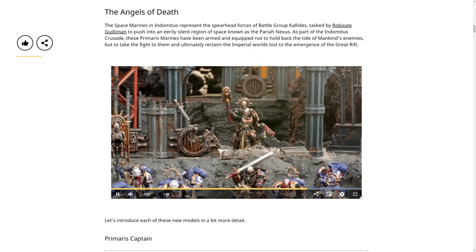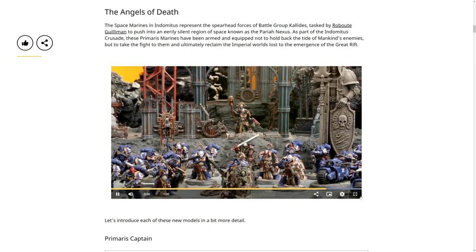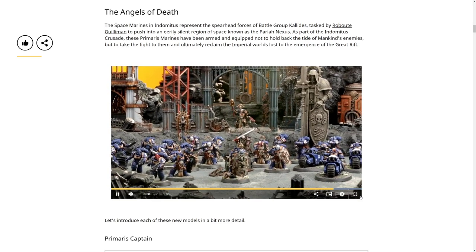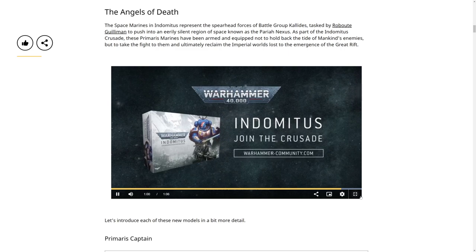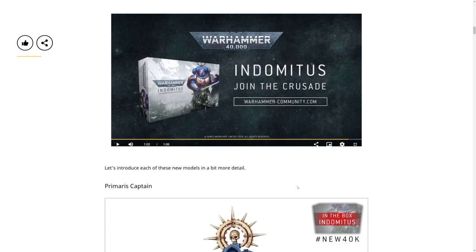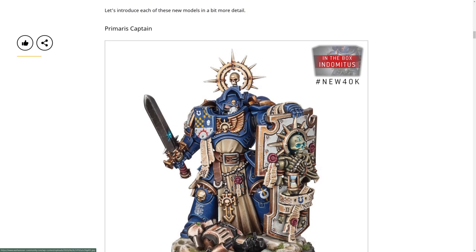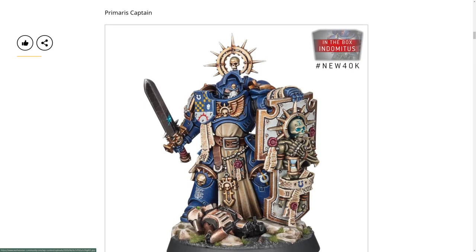The Chaplain, the Judicar below him. One thing I find interesting is they have the Chaplain, who's supposed to be a religious figure, yet Guilliman is not very of the religious type - and it's Primaris too. But then again, models are more important than the fluff.